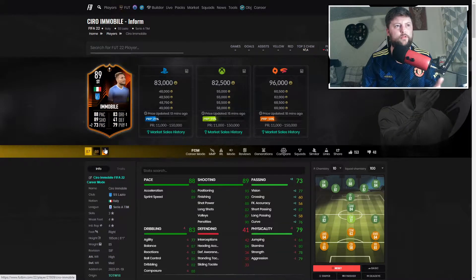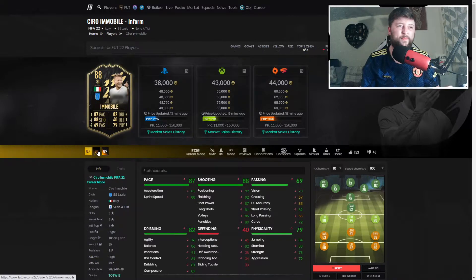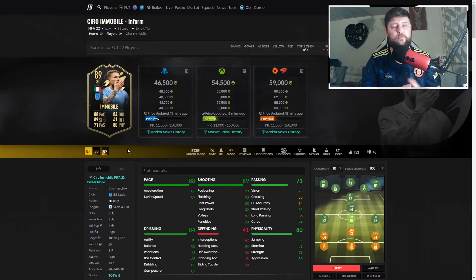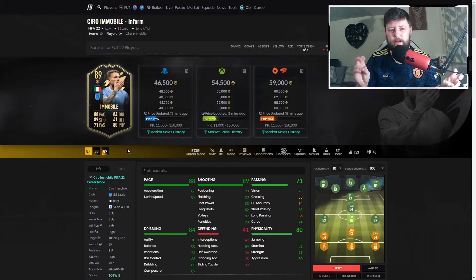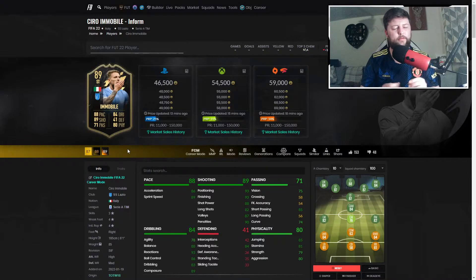If we do manage to get to the second in-form - here is the difference between the group stage card and him. You're gaining dribbling and physicality but losing out on two passing - I'm fine with that. In comparison to his other in-form it's only plus one, so honestly there's not much difference between the two, and only a little bit more difference from his gold which is 87. I would recommend waiting until the promo is in full swing with Team of the Year, because more than likely this guy is going to be packed more. His price is probably going to be below 40k. Overall I'd give him a solid 8 out of 10.